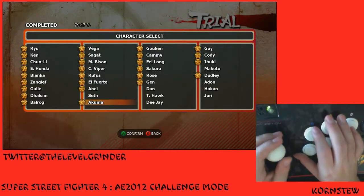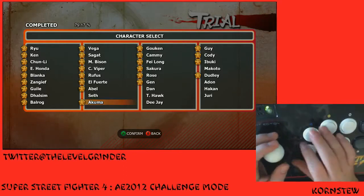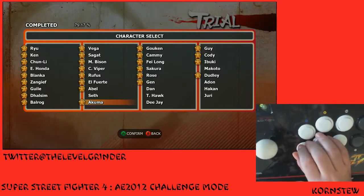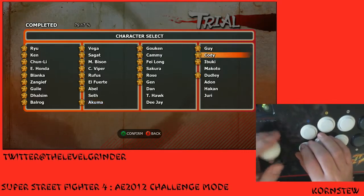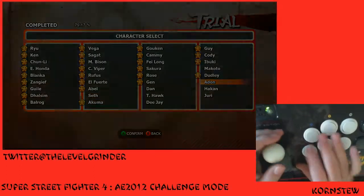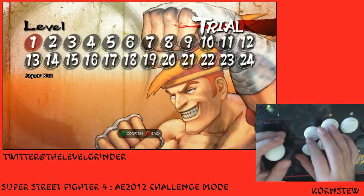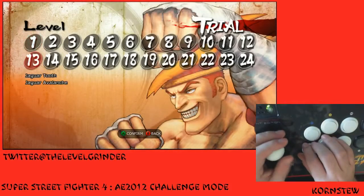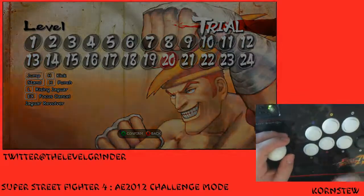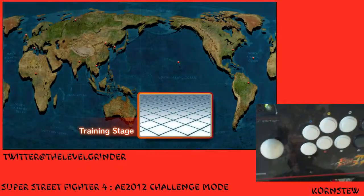Alright, assuming I know my ABCs, the next one up. I just completed Abel. Now I'm going to do Adon. I'm looking at the rest of the cast — he is actually not next. Adon. I have no idea what his trials are like, so this could take me a little while.